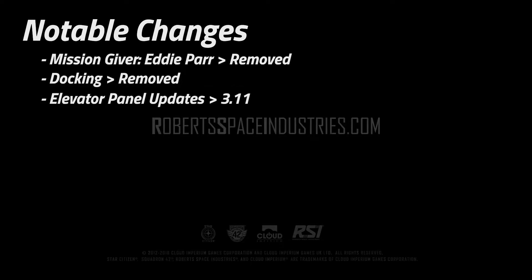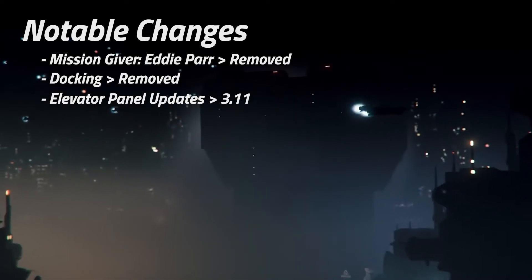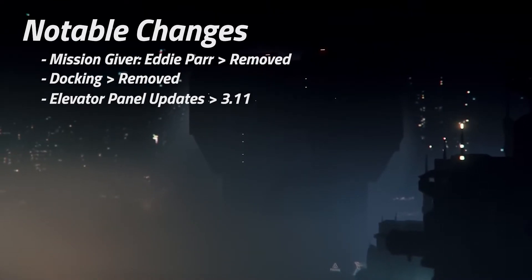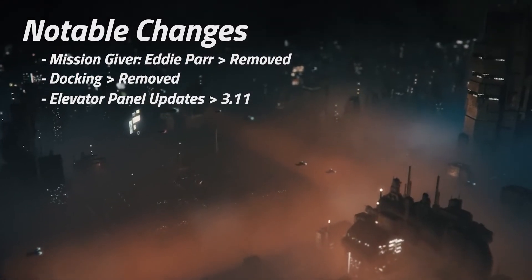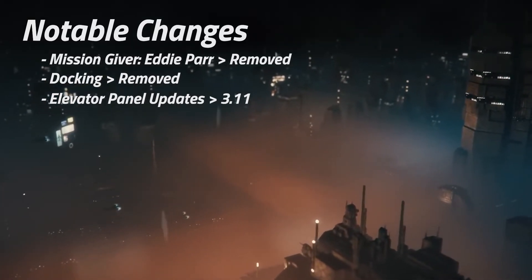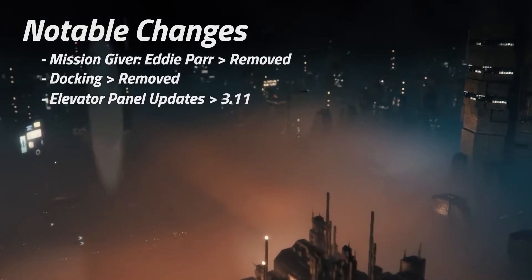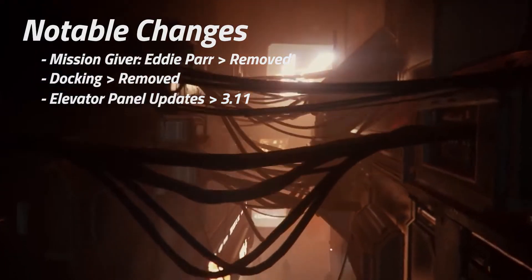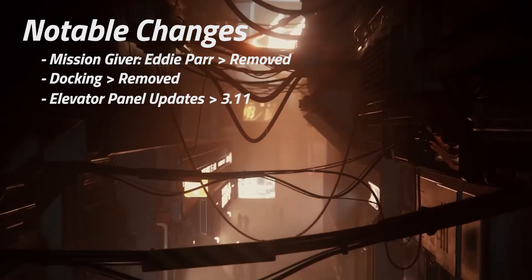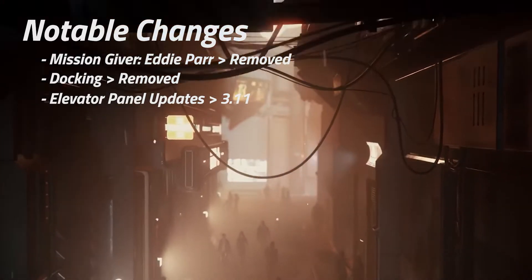Strangely, Elevator Panel Updates has also suffered a setback. Originally planned for Alpha 3.10, for some reason unknown to us, it has now moved back to 3.11. This one seems kind of strange considering it was meant to be done on the Building Blocks UI, which is already in-game on Microtech.